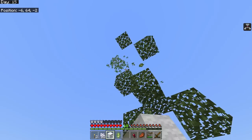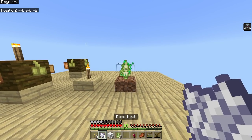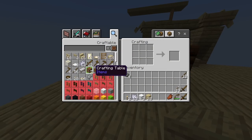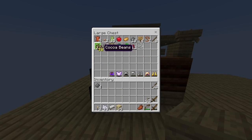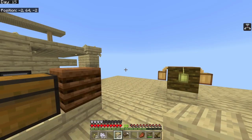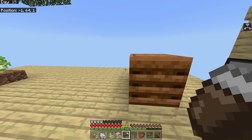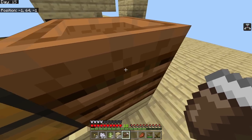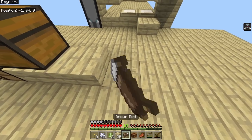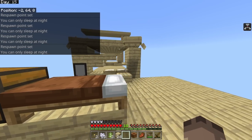What color bed am I going to make? I've only got one real color - brown, obviously, from all the cocoa beans. Now I have a bed. I'll only use it near sunrise to avoid wasting nighttime for mob farming. The main reason is to prevent insomnia and stop the phantoms. If I die it's game over - spawn point doesn't help much.